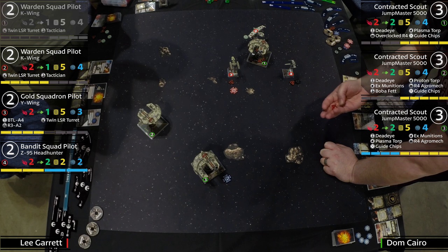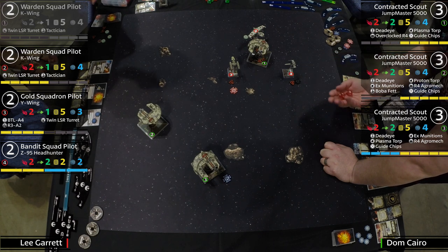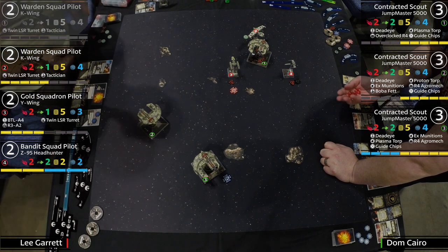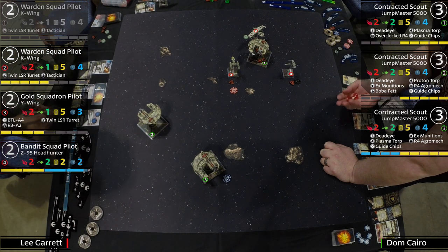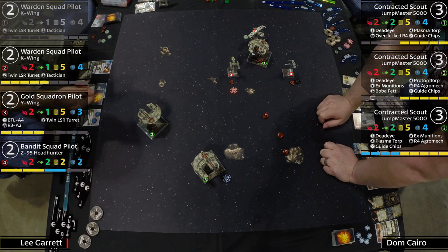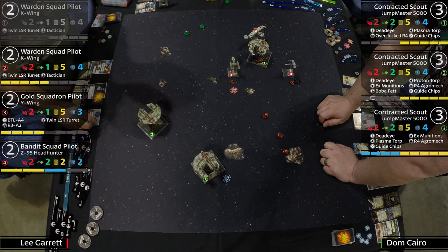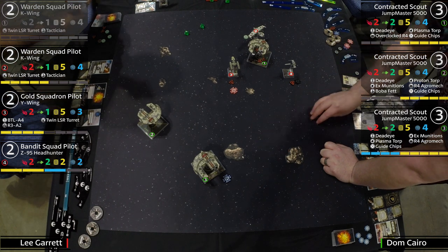A crit getting through could prevent the Y-Wing from shooting. Firing at range one — hitting a crit, but two evades from the Jumpmaster. Double evades — get out of here. The Jumpmaster saves the dice. You can just see those shots fired bouncing right off the shields. New ship movement coming — some very fancy-looking acrylic templates on the board.